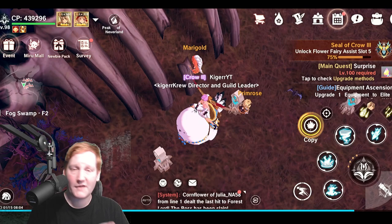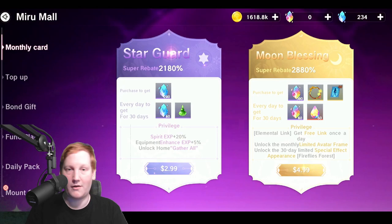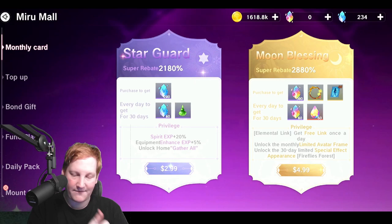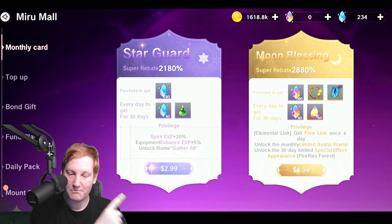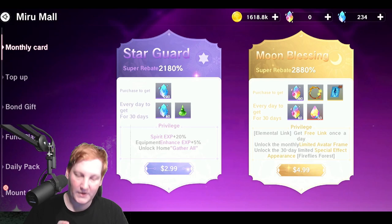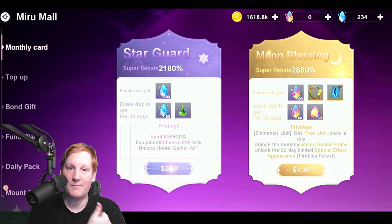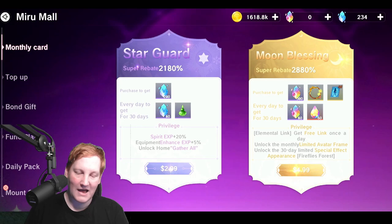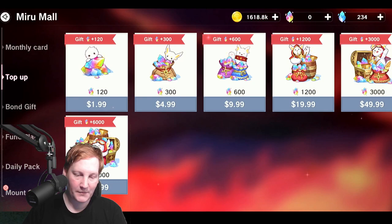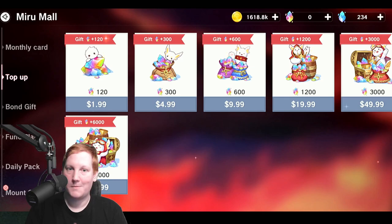For spenders, let's talk about the mirror mall. The two biggest bangs for your buck are the moon blessing and star guardian. Moon blessing is five dollars and gives you 360 sapphires per day plus 67 seeds, which makes a big difference over time. Star guardian gives you more spirit energy, more equipment experience — if I had it I wouldn't be struggling to upgrade my equipment right now — and also gives you an income of sapphires.